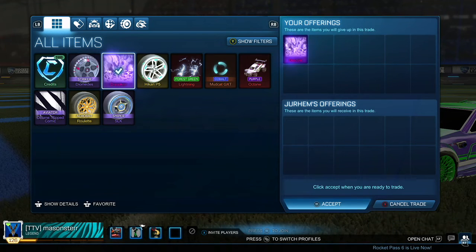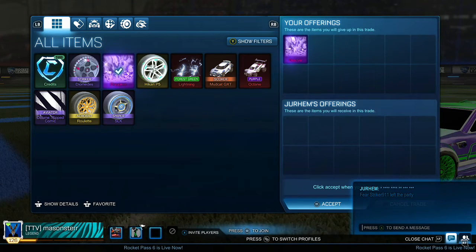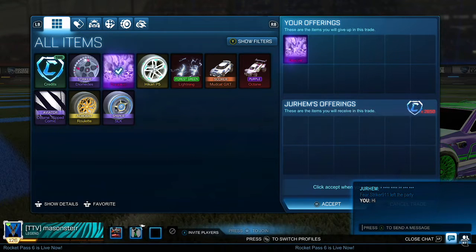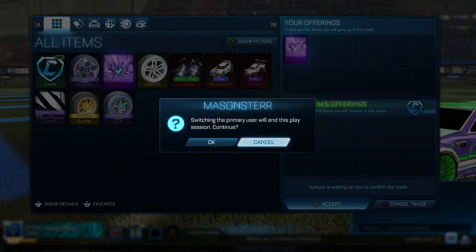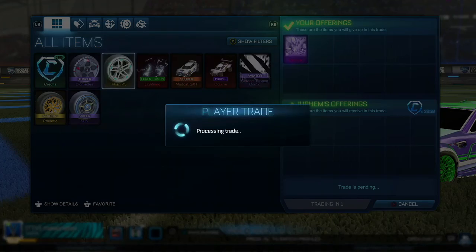The first trade of the video is actually me selling my Dissolver that I got from the previous episode. I believe I got it for 2,700 credits, and I'm actually going to be selling it for 2,850 here. I wanted 2,900, but this guy really wasn't having it, so I just accepted the trade. It's 150 credits profit — it's good, but if you keep doing these black market trades, you'll get even more profit.